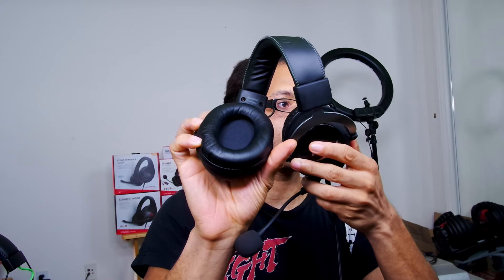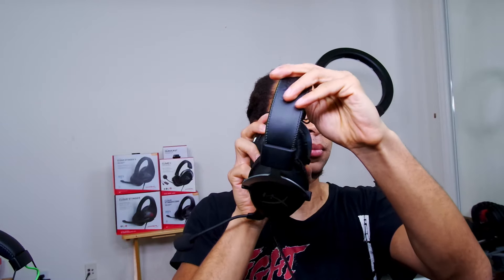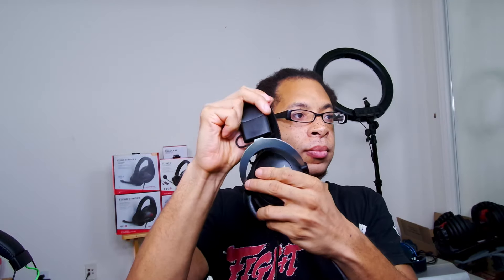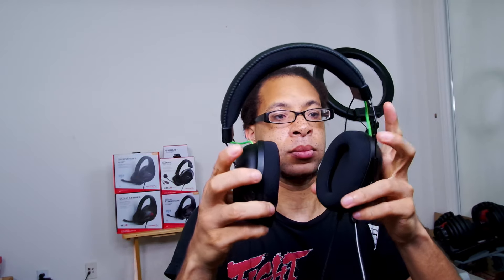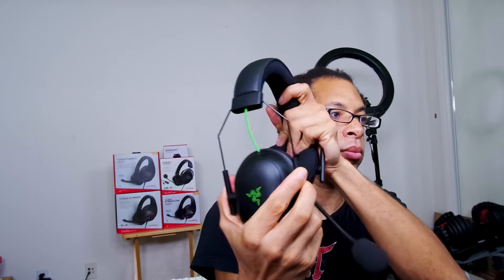Comfort and build quality: the Cloud 2 gets a clean win in terms of comfort. The faux leather padding on the ear cups and headband is much softer than the cloth-like material on the Black Shark V2. Build quality on both is sufficient and they haven't gotten any dings or bends yet, but the Black Shark V2's adjustment brackets are a lot thinner than the aluminum frame on the Cloud 2, so that could be a vulnerability point in the future if you aren't careful.